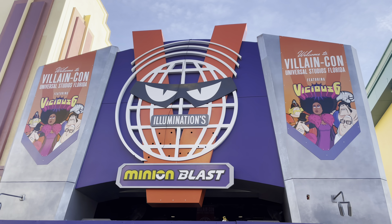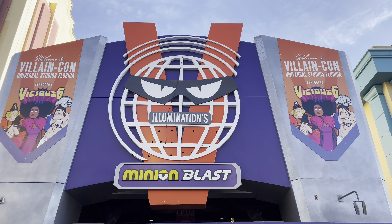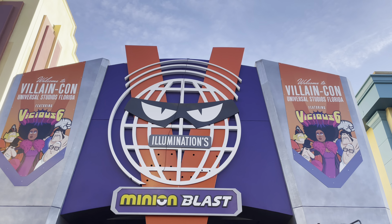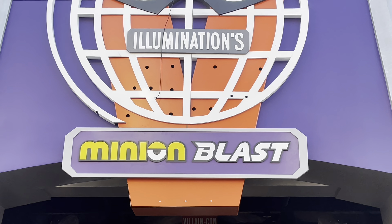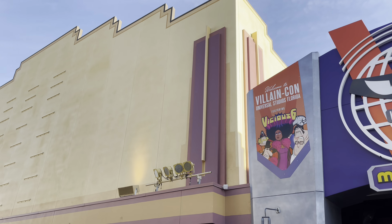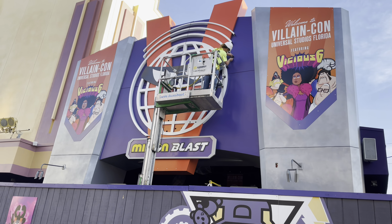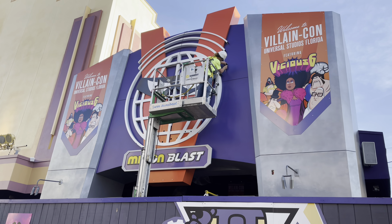The Villain Con sign has come a long way since our last update. Last week we were watching them just put up that orange V against the back, and now we have eyes, illuminations, minion blasts — lots of stuff going on here. It'll probably even look different by the time I leave today. I said that just three minutes ago and they've already started working.